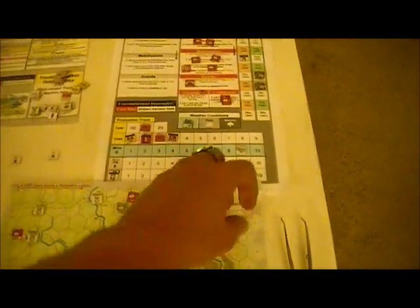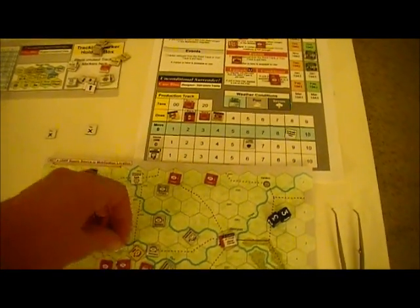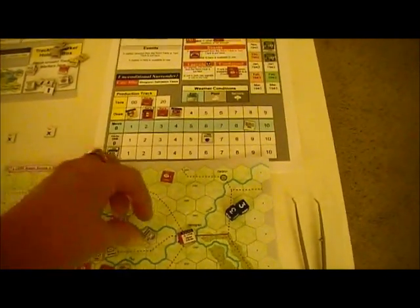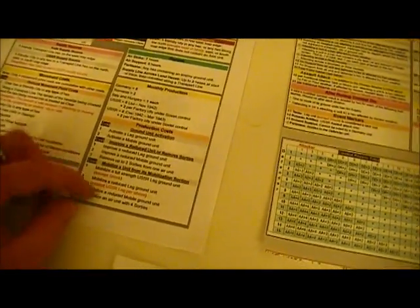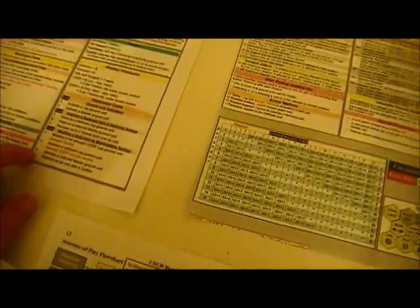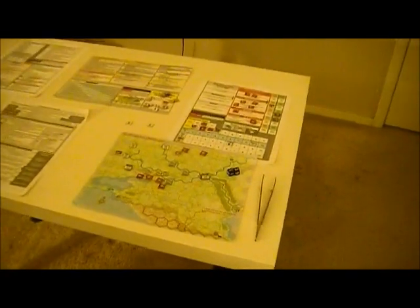Handing the turn over to the Russians. I immediately make a supply check and everything is in supply, so I can turn them all back up. I didn't really gain my objective, but I did destroy a couple of good Russian units, which cost more for them to recover. If you look at the mobilization, mobilizing anything except leg units is going to cost me. The mobile one costs two — that's what was destroyed here — and at reduced strength, improving it is going to cost two more. So it's more expensive for them to recover their mobile units, which may slow them down somewhat.